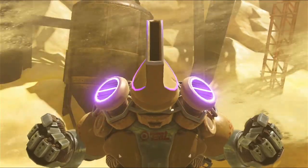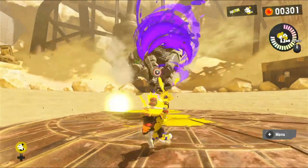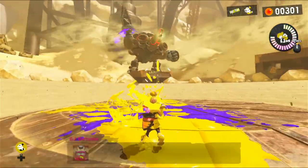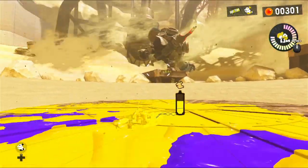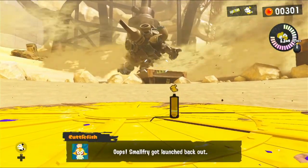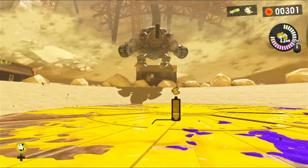Think my beats suck? Then you'll love this! He's got a vacuum to pull in all the ink, which means we need to be careful. Throw out Little Buddy - when he's pulling in stuff we can't do anything, but we need to throw Little Buddy into the vacuum so he gets blocked. Just like that - now he can't vacuum. This is such a cool fight. I love DJ Octavio.